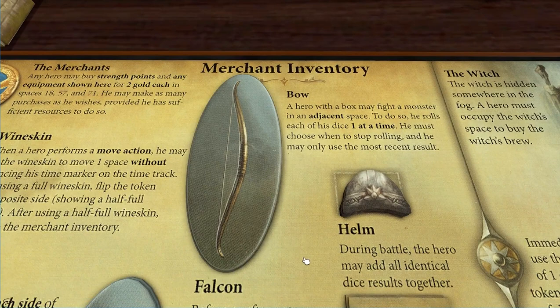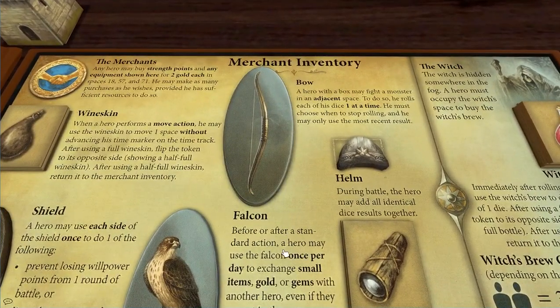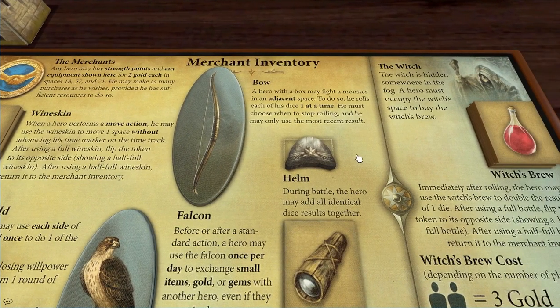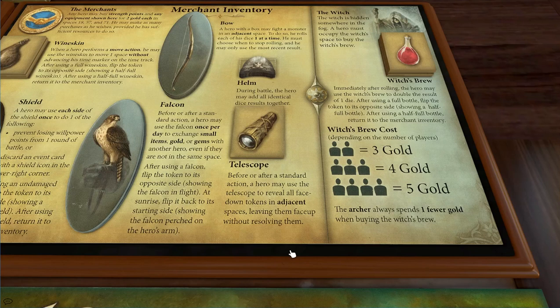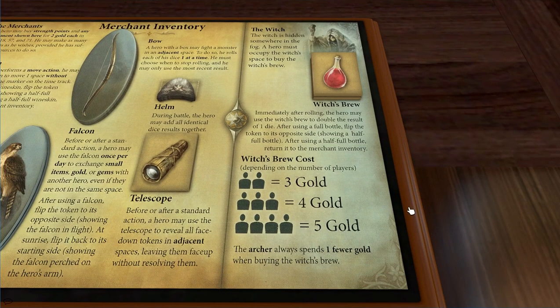The bow we might actually end up using. I don't usually buy it because there are a number of heroes that have the archery ability. The helm allows you to add doubles, but it doesn't really work so well without the warrior. The telescope allows you to reveal multiple tokens — like all adjacent tokens to the hero. And the witch's brew is vital to the completion of a lot of quests. You can't buy it at the merchant — you need to buy it from the witch — and it costs five gold in a four-player game. It allows you to double a result, so if you roll a six you've actually rolled a 12, which is huge. But you've got to find her first — the witch is usually somewhere in the fog, which is what these gray tokens are.